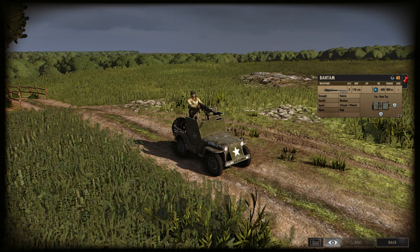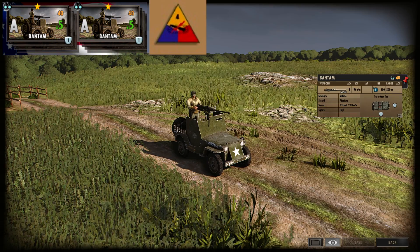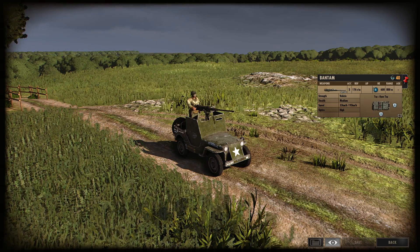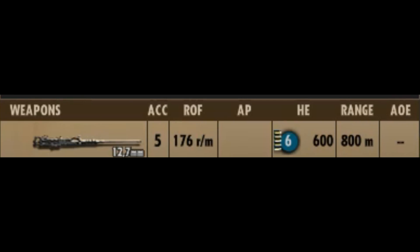In-game, the Bantam is a 40-point reconnaissance vehicle, available exclusively in A-Phase, exclusively to the 4th Armoured Division. It has one weapon: a 50-calibre machine gun — 6 HE, 600 rounds of ammo, 800 metre range. It's essentially just your standard vehicle-based 50-cal. The infantry-based 50-cals have 9 HE compared to the vehicle's 6, but still, it's a 50-cal. I like 50-cals, you like 50-cals — I think everyone in the world likes 50-cals, considering how many militaries use it. It's a good gun.